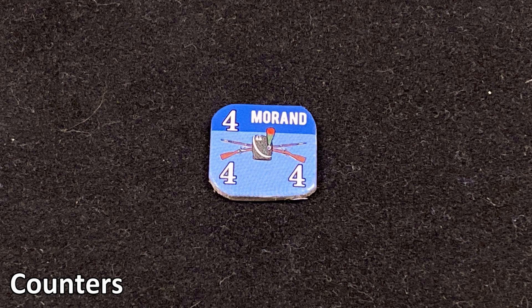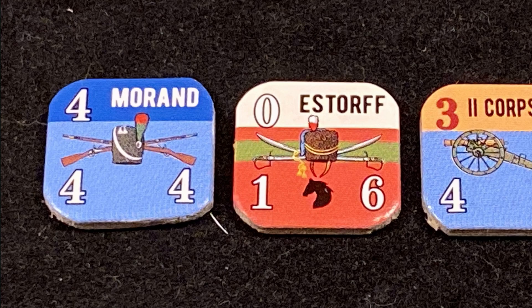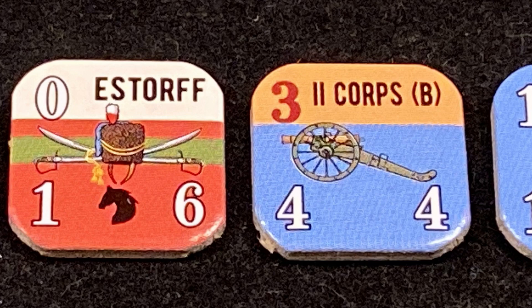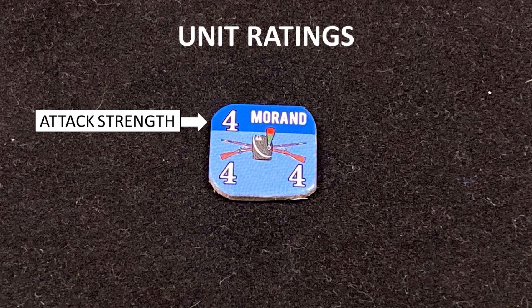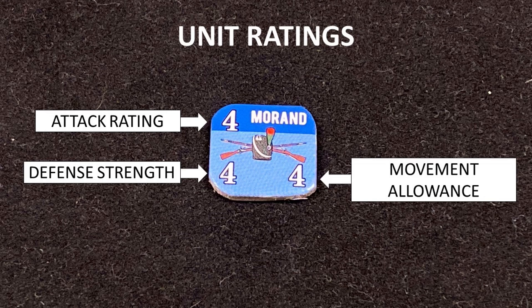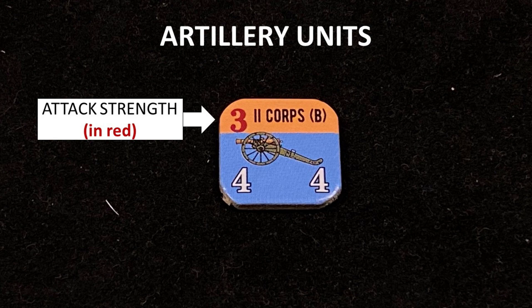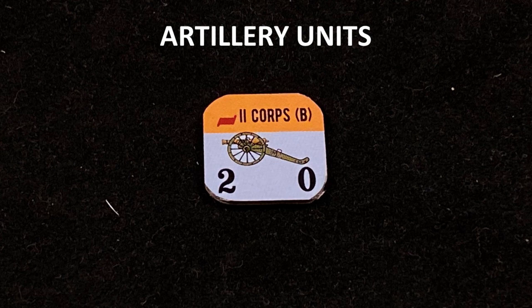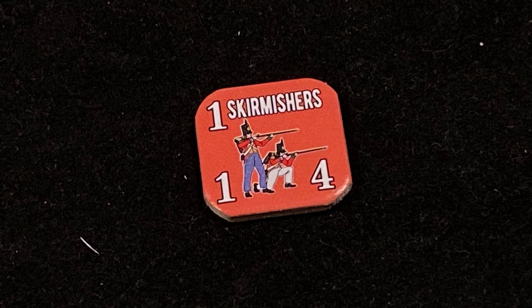Most units in the game have two sides: a front or full strength side, and on the back the unit is shown at reduced strength — this is the spent side. There are four types of units: infantry, cavalry, artillery, and skirmishers. Each unit shows attack strength in the top left, defense strength in the bottom left, and movement allowance in the bottom right. Artillery units have a differently colored attack strength to remind players that artillery cannot be the point unit in an assault. The spent side of an artillery unit denotes it cannot be used for bombardment while spent and cannot move.